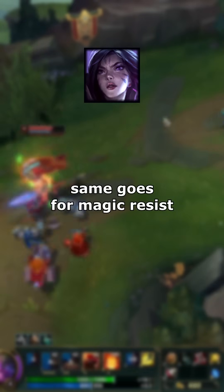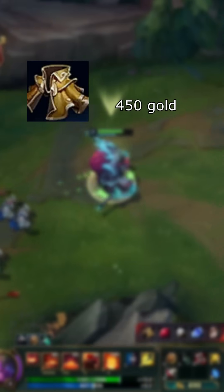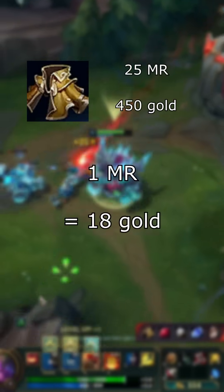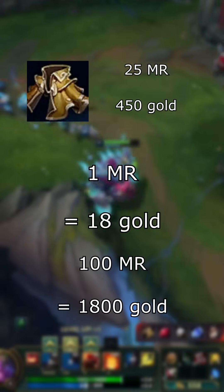We can do it with magic resist too. Since a null magic mantle costs 450 gold and gives 25 magic resist, each magic resist point costs 18 gold, so 100 magic resist costs 1,800 gold.